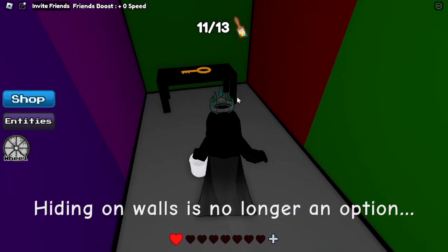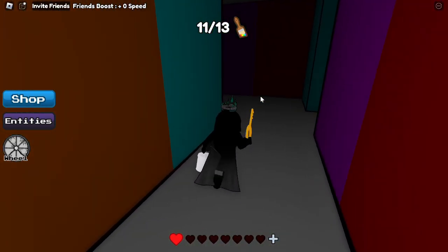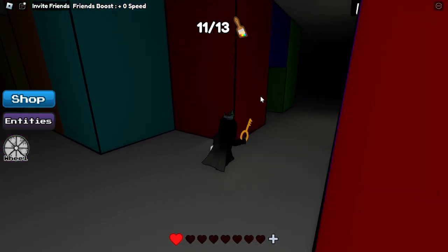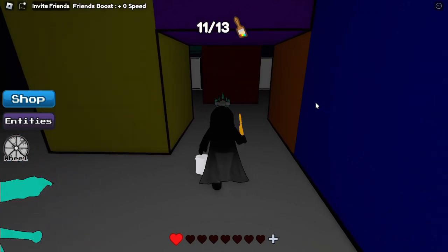Okay, here's the pink room. Open that up. Now we get the key. And now with the key, we're going to go all the way back to — I think it's the yellow room, whatever the room is with the two doors. And we have to go in there and open that up.